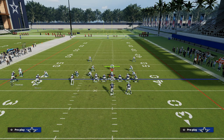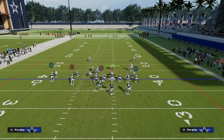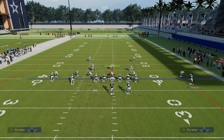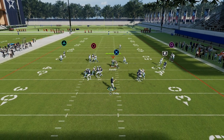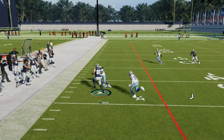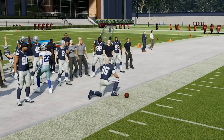You can also take that tight end and put him on an in route — that's not a bad decision at all. The in route against man coverage can actually be a little better than the drag because he's going to get a legitimate light-up animation, which allows him to beat man-to-man coverage a little better. So against man coverage we've really got a couple of different reads.